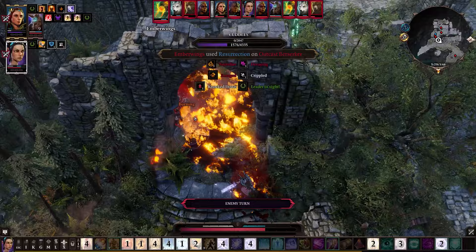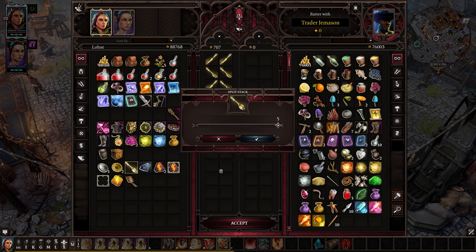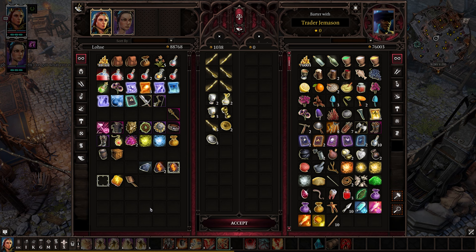Tip number 4: don't underestimate cutlery, cups, and plates. Many fancy items of crockery in the game sell for a lot to vendors and you can make some quick cash this way if you need extra for a good piece of gear or a new skill book. Riker's mansion in act 2 of the game specifically has loads of golden forks, knives, and spoons as well as fancy cups that can fetch thousands in total when sold to vendors, even with a low barter skill.